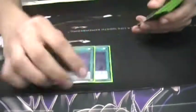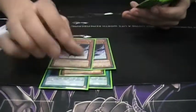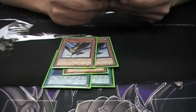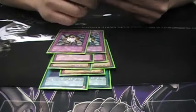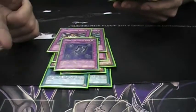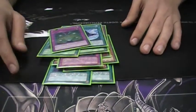Quickly into the side deck: Zombie World for Geargiagear and stuff like that. Cyber Dragon, double D.D. Crow, double Light-Imprisoning Mirror, double Shadow-Imprisoning Mirror — just staples. E-Rad, double Spell-Shattering Arrow, one Dimensional Fissure, one Macro Cosmos.